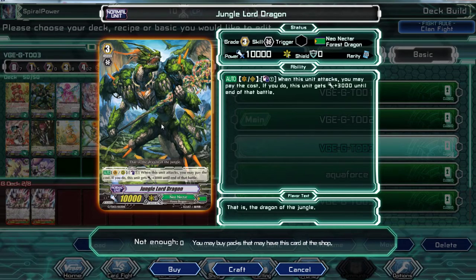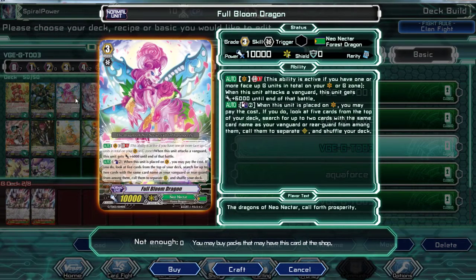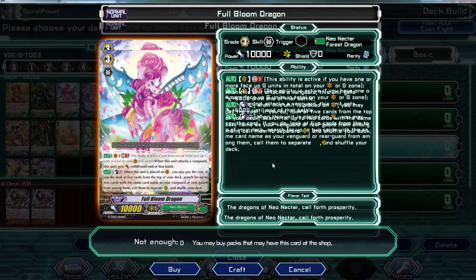Let's take a look at this card. Jungle Lord is the one Counter Blast for 3000 attack. And here we take a look at Full Bloom Dragon — with one Generation Break.